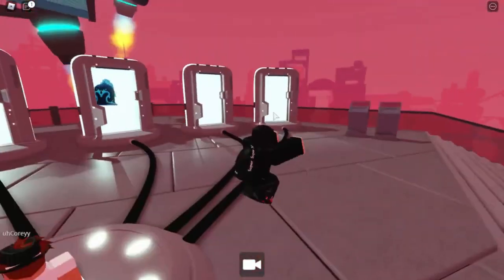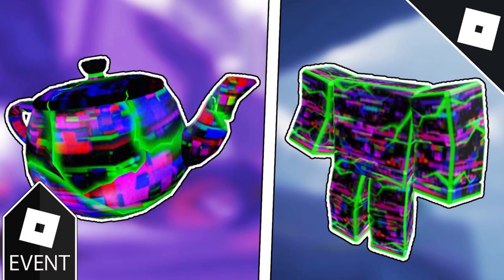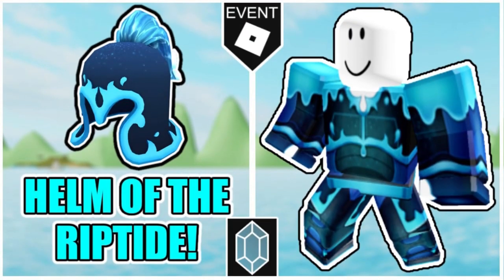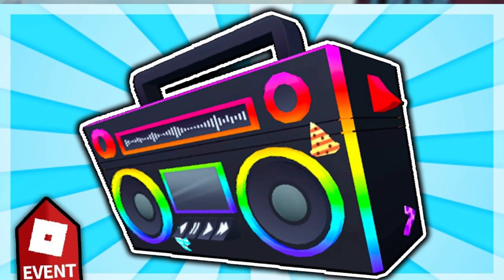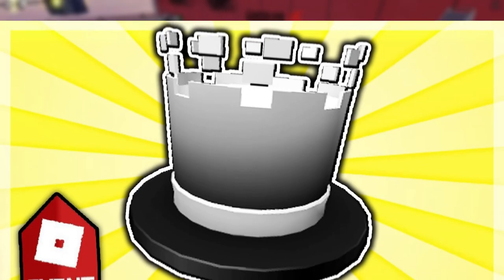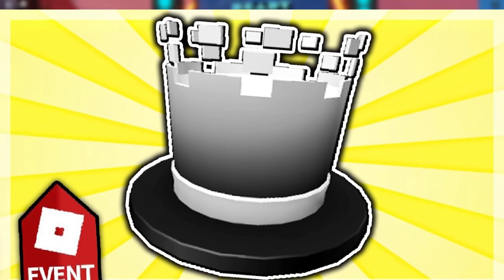Next is the 1x1x1 Teapot, which came out of the experience Bad Business. Helm of the Riptide is the next one, which came out from Shark Bite. Rick's Boombox is our next prize, which we got from the game Vehicle Simulator. The last one on the list is a Chaotic Top Hat that came from the Dungeon Quest game.